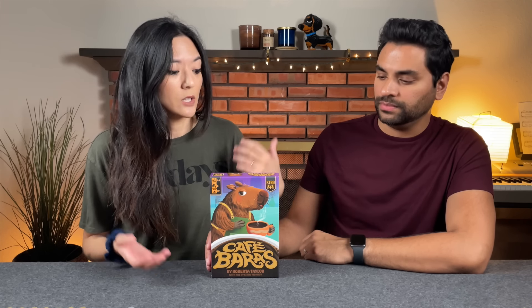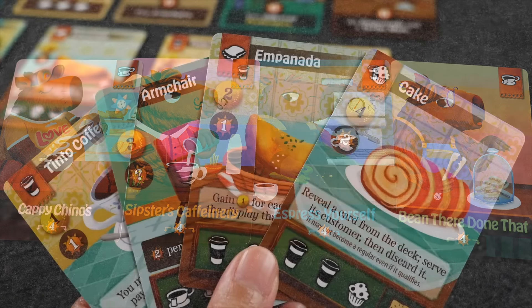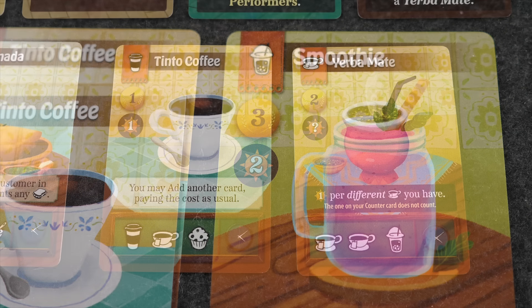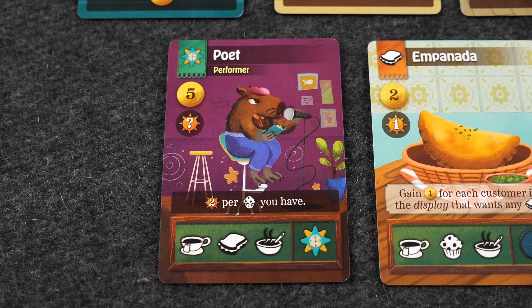This game was on our most anticipated of this year, definitely coming out in 2024. It was on the list for its theme mainly, but Roberta Taylor has also designed a lot of other family-friendly games, such as Creature Comforts and Maple Valley. Everybody has their own starting café card—that is a capybara—and a hand of cards. Players take turns playing a card from their hand, either into their café, paying the cost in the top left-hand corner, and adding an item or symbol to fulfill orders in the future.